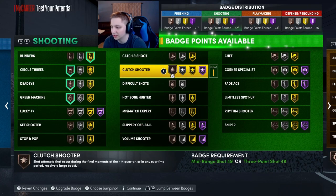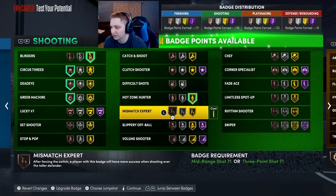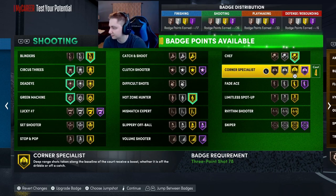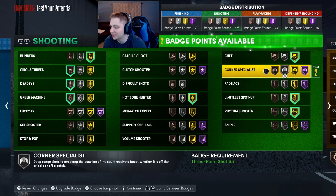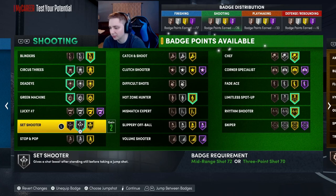I wouldn't really recommend Catch and Shoot since you're always going to be dribbling as a point guard. You definitely want gold Hot Zone Hunter on this build. You can test out Mismatch Expert — Clutch Shooter is decent for park. You're definitely going to want Chef to shoot off the dribble better. You could test Limitless Spot Up but you're mostly going off the dribble. Rhythm Shooter is a good badge too. With 26 shooting badges there's plenty — I've put on pretty much everything I can see myself using and still have extras.